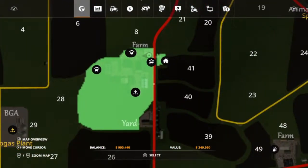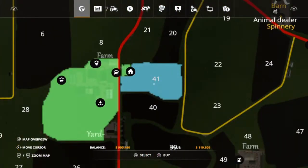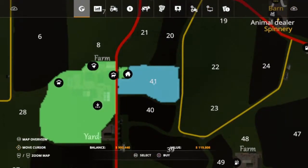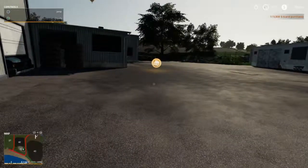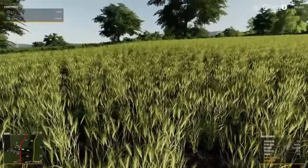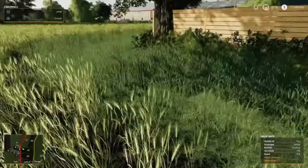So now we are going to need some equipment. We're going to buy Field 41 right now. That does have something on there for us — it has barley. It is not ready yet, it's not fertilized, and it's not weeded.